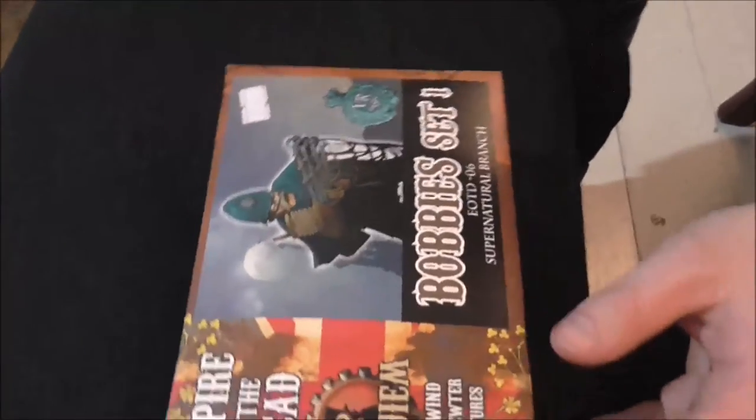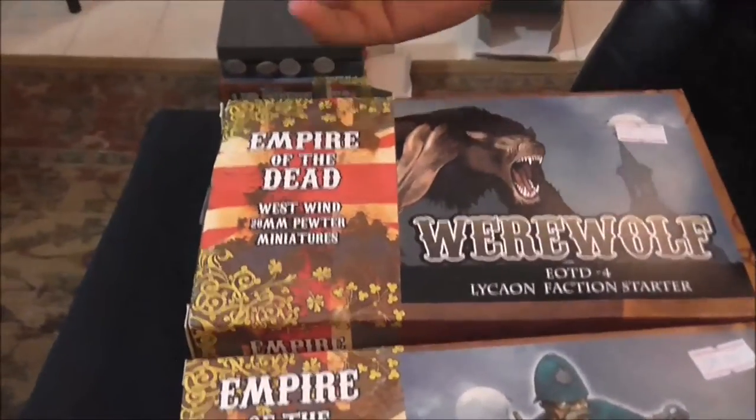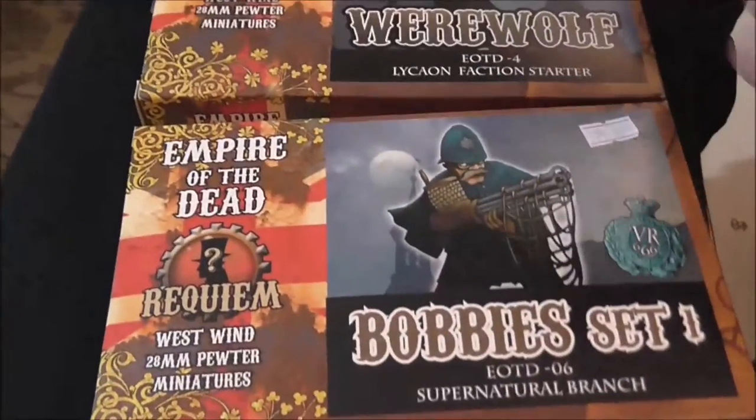Right, shall we crack the boxes open? And then we also have a super special edition Professor Erasmus they sent us - we'll see more about him later. Massive thank yous to the guys. Let's crack open with the boxes. We'll start with Bobbies set one. Now, if I quickly just grab the werewolves - you'll have noticed that this is Empire of the Dead, and this is Empire of the Dead Requiem.